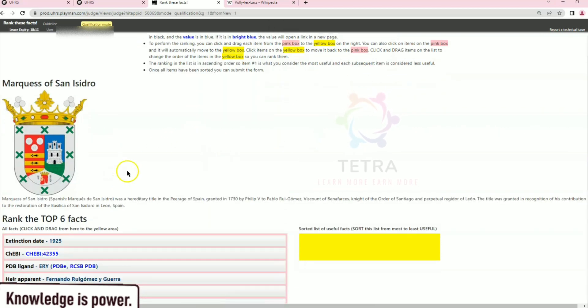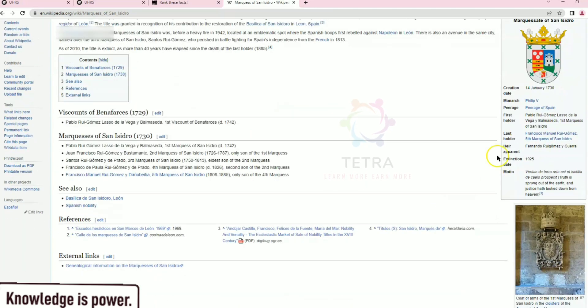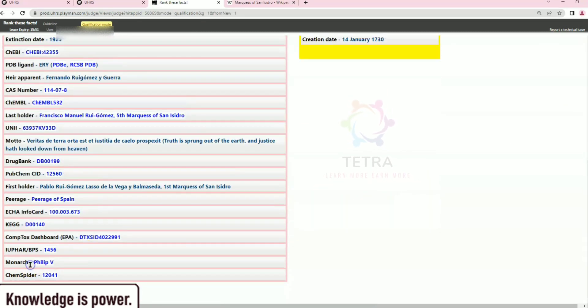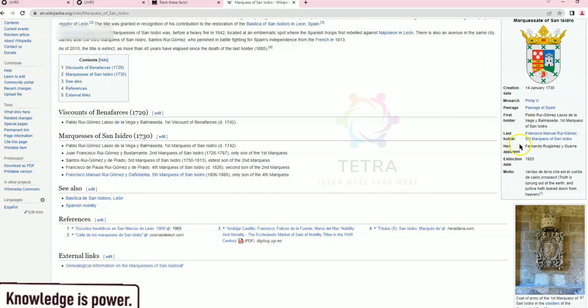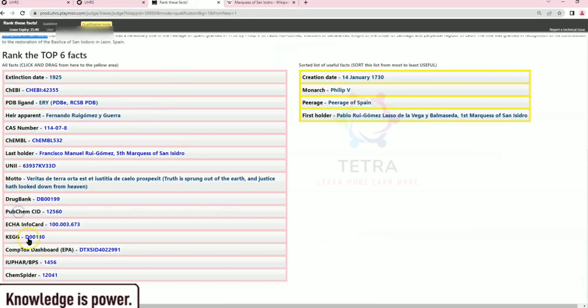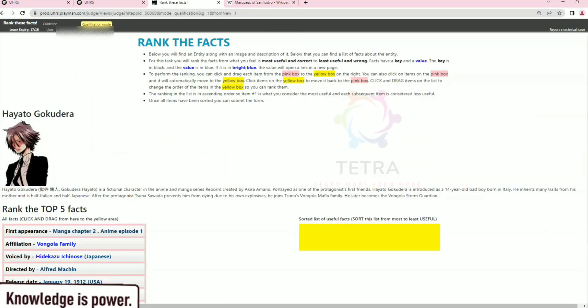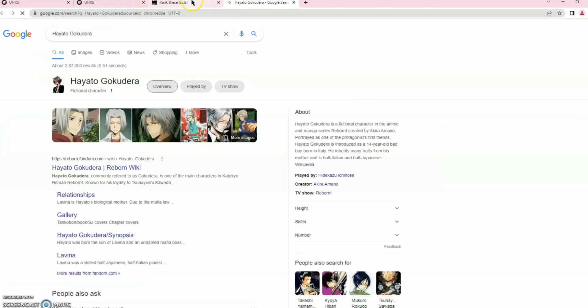Next is Ferry Mercus of San Isidro — select it, search in Google, and look for the Wikipedia page. It is on the top. Move to the Wikipedia page: creation date, monarch, and pidditch. We have to select six facts: creation date, monarch, pidditch, first holder, last holder. Look for first holder and last holder — one, two, three, four, five, six — done. Submit and we are right. Move to next: Hiato. Do the same — search in Google and look for the Wikipedia page.